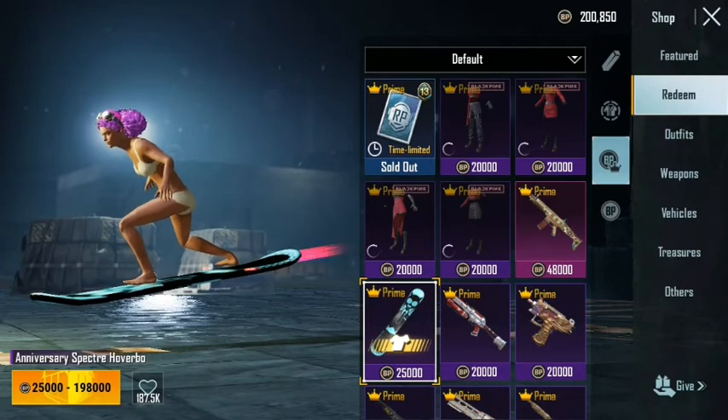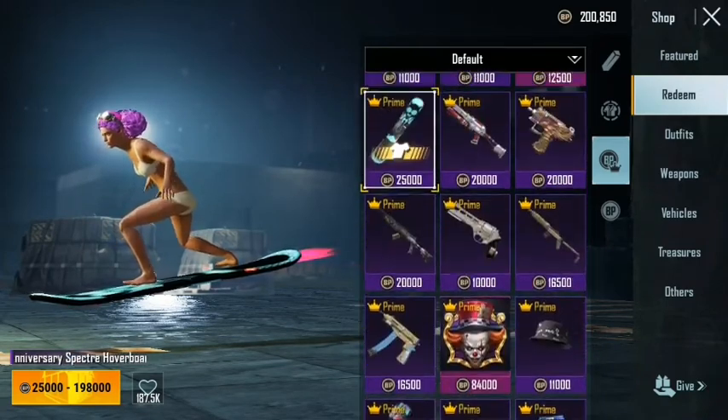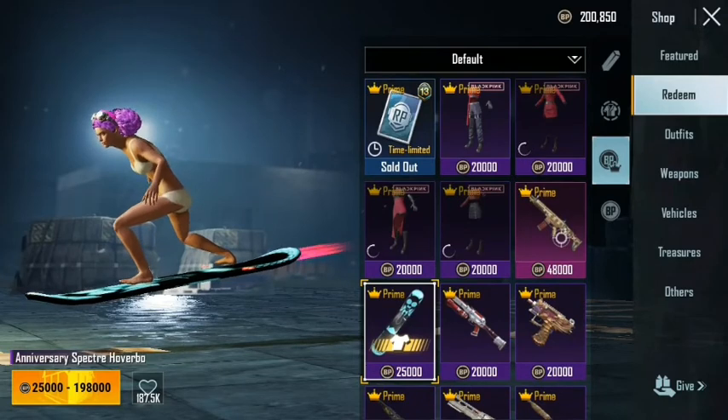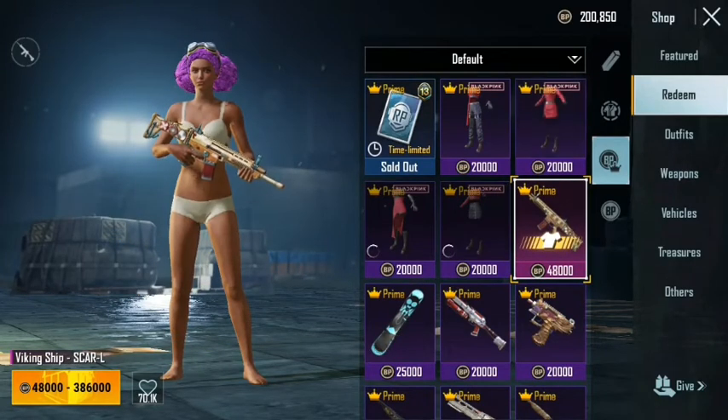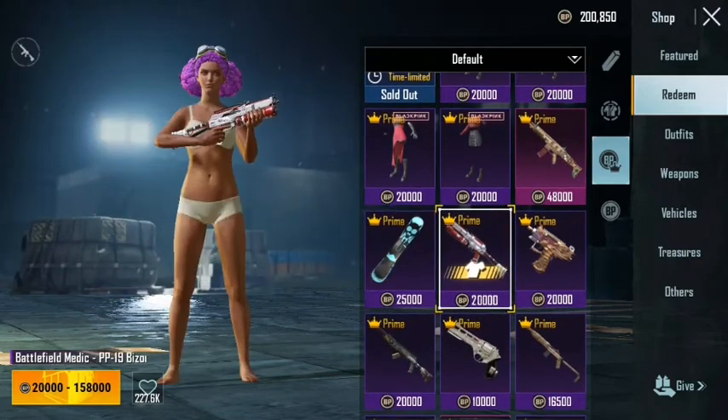When you want to get it, you can buy with cash or you can also buy cash and prepare cash BP points. You'd buy cash.